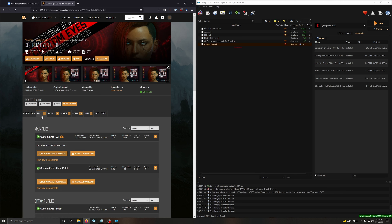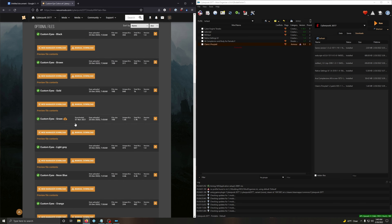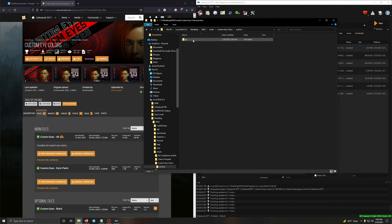Another heads up for Custom Eye Colors - when you click on files, don't click on the main file. If you're going for my look for female V, scroll down and look for Customized Green, then click Mod Manager Download and install it. This mod may have an outdated file structure - right click on it, customize, open and explore. Go to archive, PC, and change the folder name from 'patch' to 'mod'.